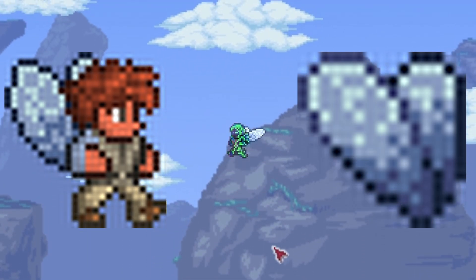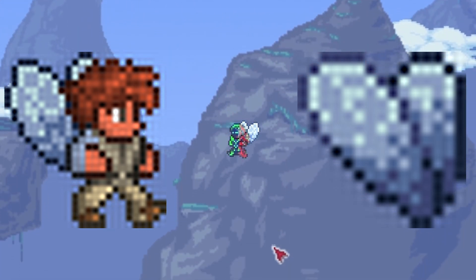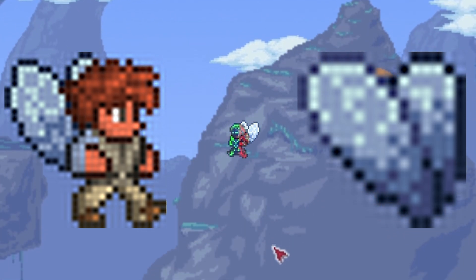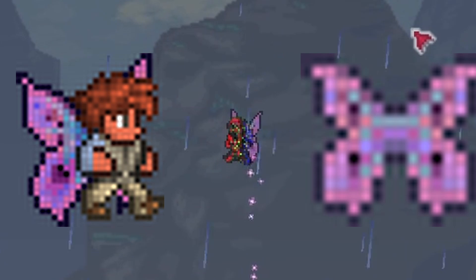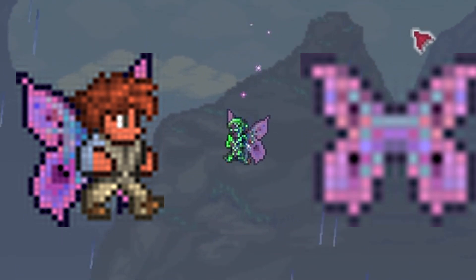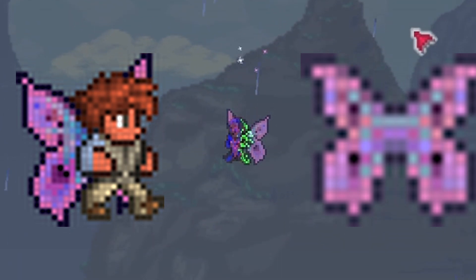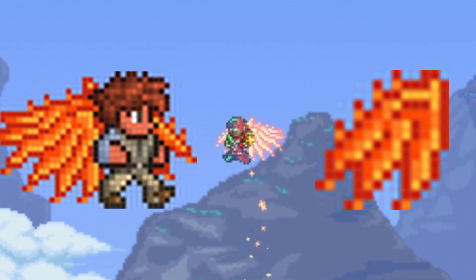Here's another one — the bee wings. You need 20 souls of flight and a tattered bee wing. How do you get that bee wing? Obviously it's from killing a Moss Hornet. For butterfly wings, you need butterfly dust — by obviously killing a moth. Just kidding, that one's actually super stupid. You need butterfly dust and 20 souls of flight to make the butterfly wings. Moving on, we have the actual fire wings, which you need fire feathers and 20 souls of flight. You have to get the fire feathers by killing red demons.